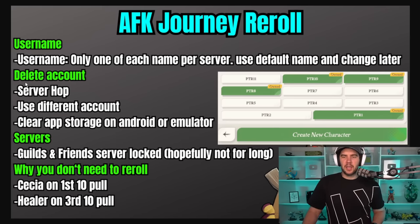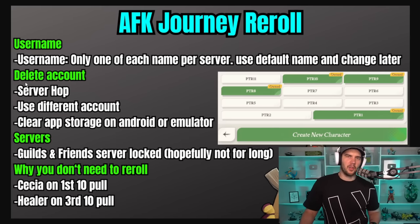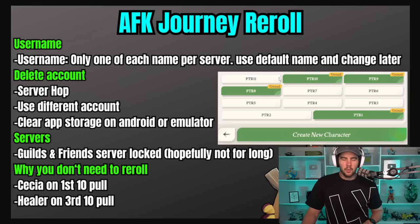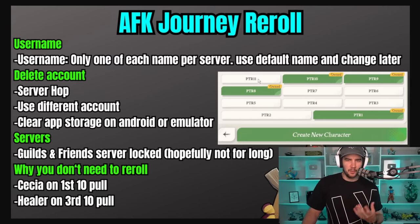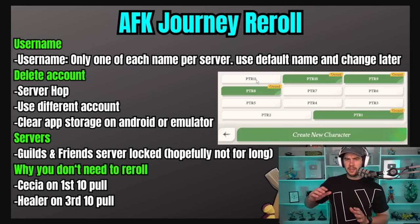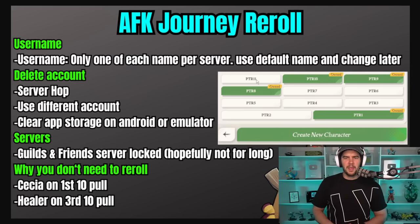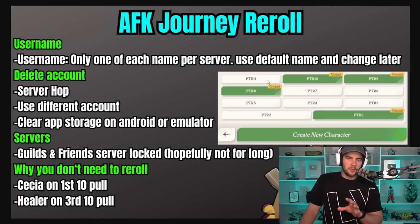Next is deleting your account. So you roll an account, you don't like what you got from the summons — what do you do? First option is server hopping. I've taken a screenshot from the PTR where we have different servers. The ones I've got shown are ones I started on, got bad rolls, and then moved to another server. You can just go into settings — I'll show you where that is in game — it's in the rightmost menu under 'create new character.' That is probably the easiest way.